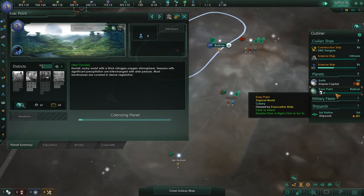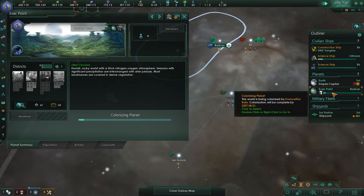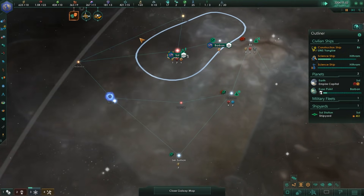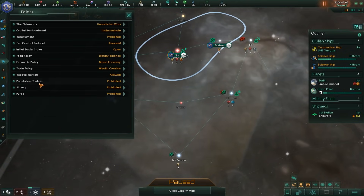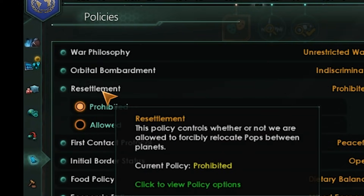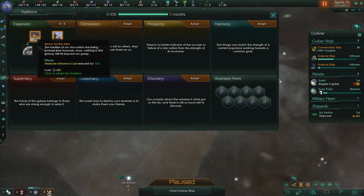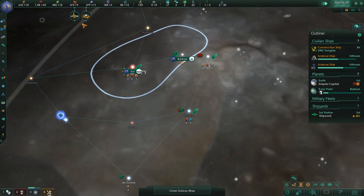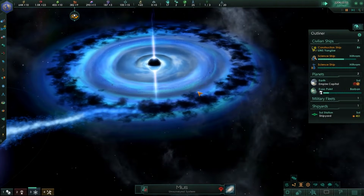Our colony ship has just popped out — ready to go to this tropical world next door, which is looking pretty amazing. Aside from habitability being a little bit on the garbage side, it's actually not bad at all. Exceptional mineral quality — great! Our first colony is on the verge of being done. About two and a half years once it's done to evacuate everybody, and we'll need to use quite a lot of energy credits to move everybody over.